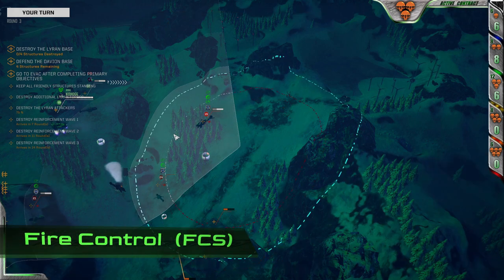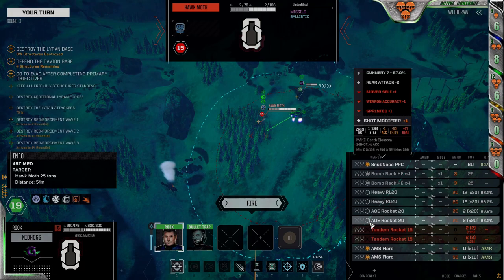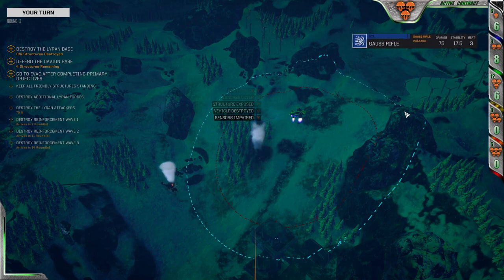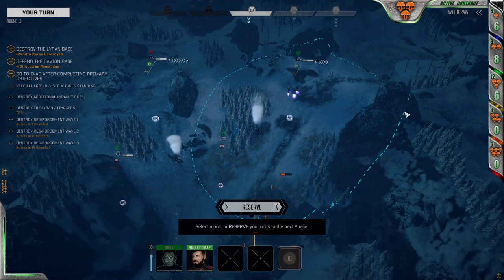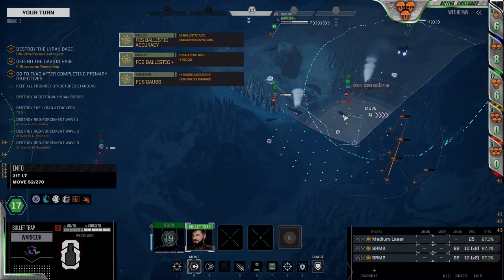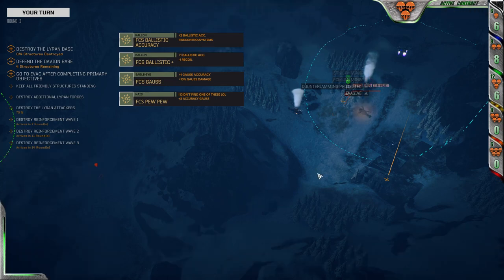And finally, we move on to the fire control systems. There are so many FCS. Instead of starting with specifics, I want to begin with a more generic breakdown. Quite a few of the weaponized FCS will offer you a choice. I'm going to use the gauss rifle as an example. FCS options you might consider for a gauss-focused mech will probably include: FCS Ballistic Accuracy for a generic plus 2 to ballistics; the Ballistic Mark 1 for plus 1 accuracy and minus 1 recoil to all ballistics; FCS Gauss for plus 1 accuracy and plus 10% damage; and FCS Gauss Sniper for plus 3 accuracy — on top of more generic options like various targeting computers.